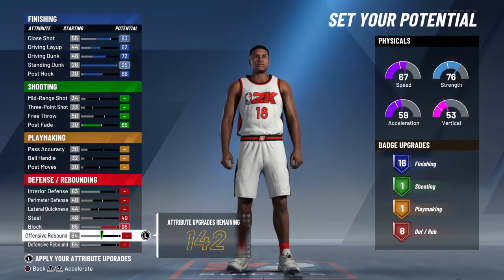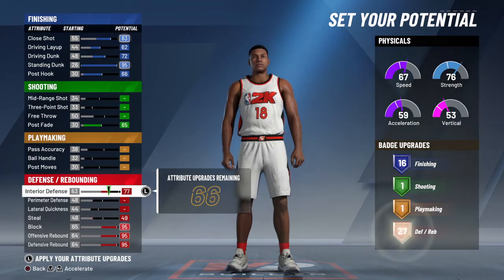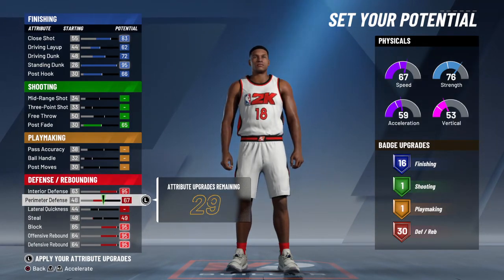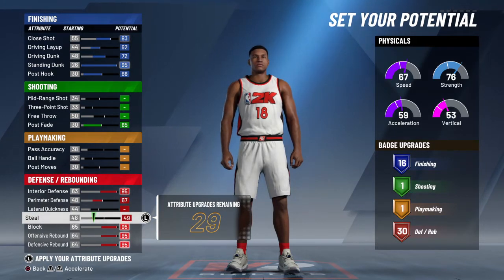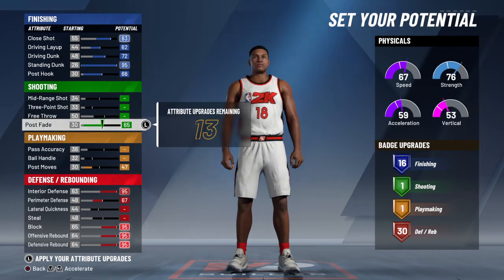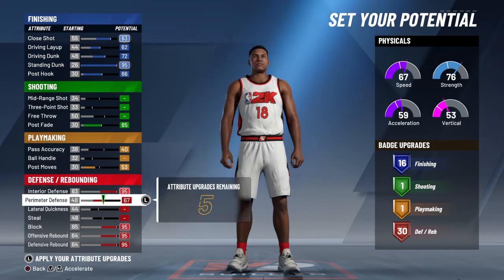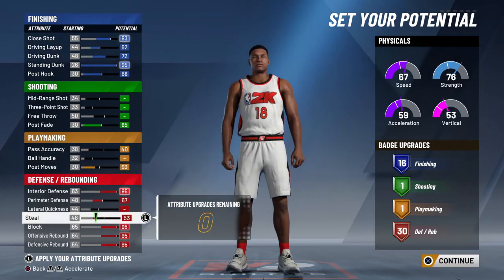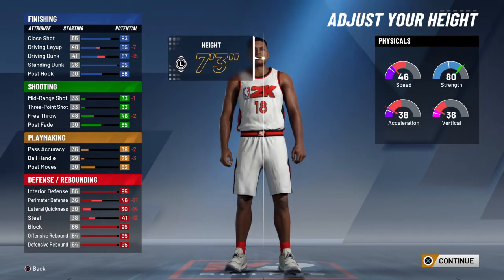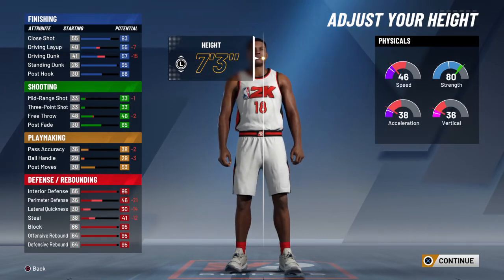Let's use this on defense stealing. We're hitting 95, 95, 95 — let's put our defense to work. Put some pulse fades in here, pulse move control. Your passing accuracy can be low, I don't care about that. You need the rest of these but just lateral quickness. You're gonna steal the ball perfectly — 53 right now, trust me. Put it on 73 and your overall will go low, that's why you don't max out stealing.